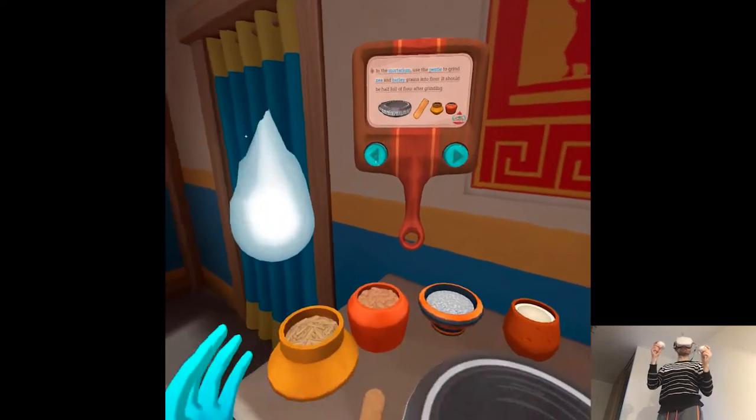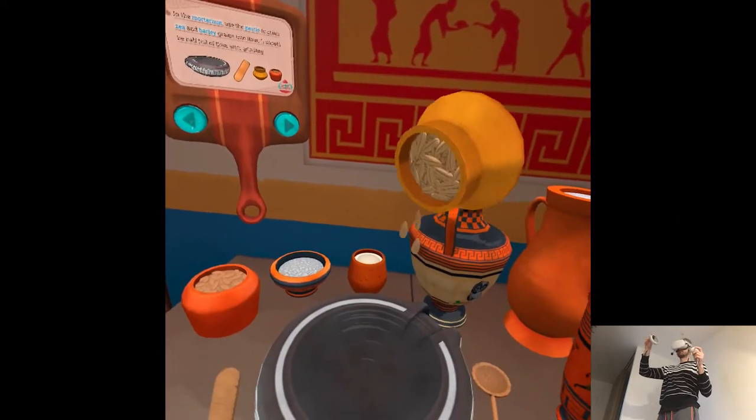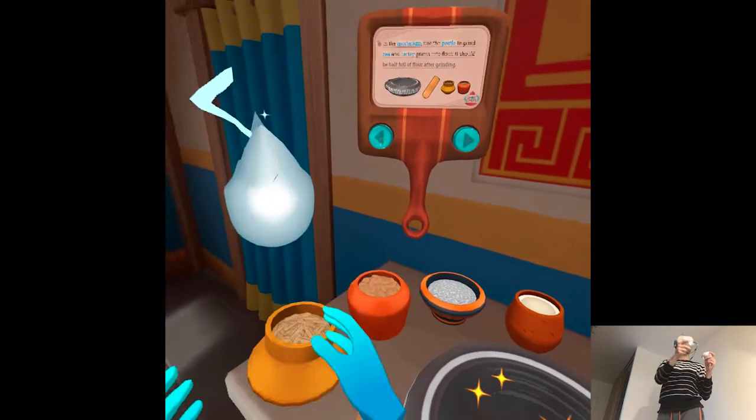In the mortarium, use the pestle to grind spelt and barley grains into flour. It should be half full of flour after grinding.